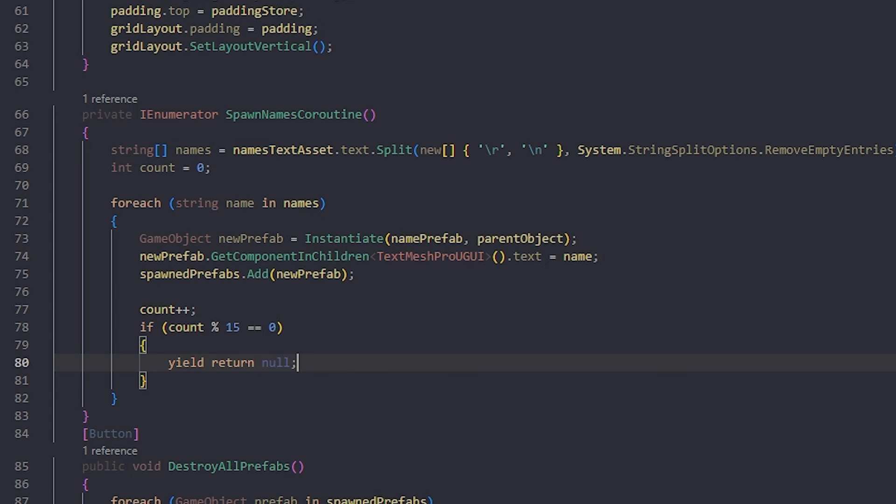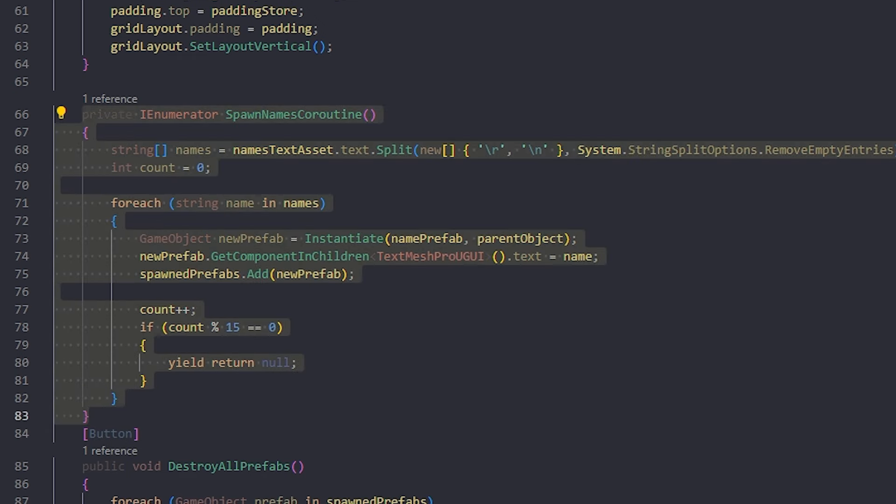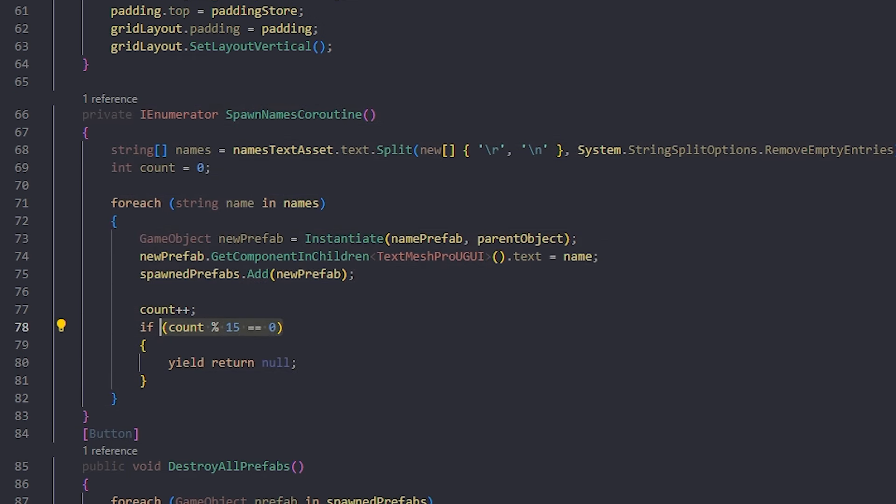In Unity, how we did this was using a coroutine - there's a piece of code shown that you can copy or adapt to your engine with whatever equivalent feature it has. This is a very effective way of cutting down on loading stutters if you don't want to restructure everything with pooling.